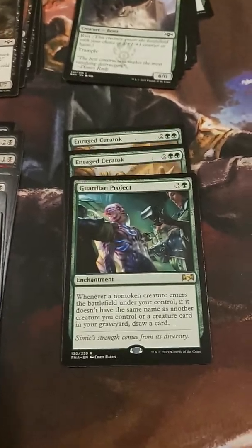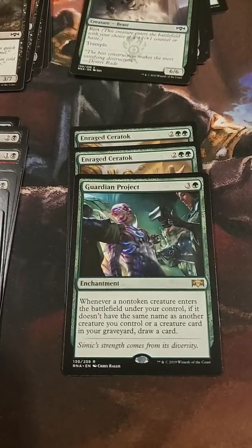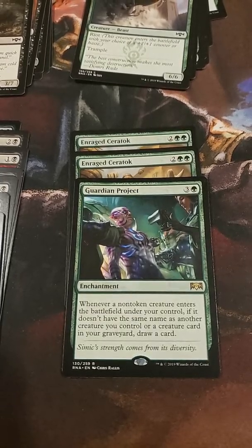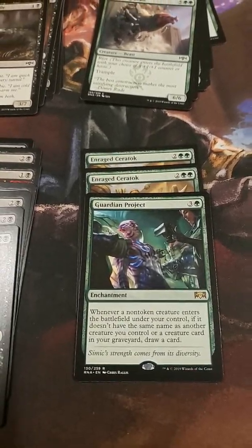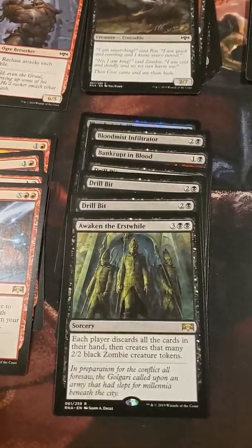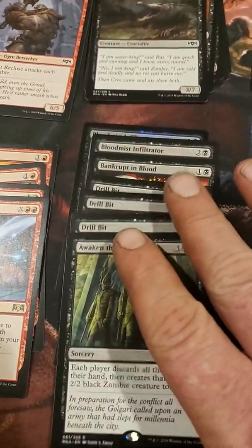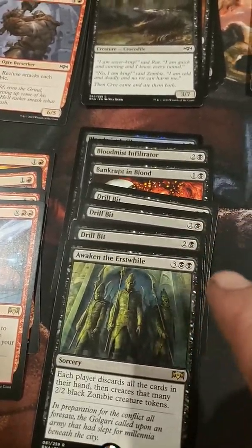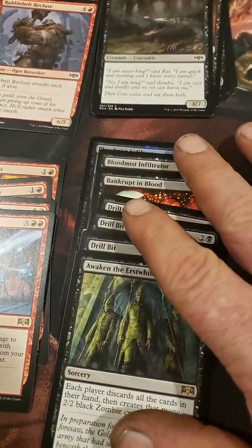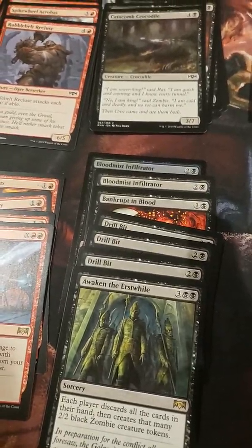Then, to go to the regular cards, I've got the Guardian Project. Two Enraged Ceratoc. Then we jump over to the Black, which is Awakened Nalus. Two, three Drill Bits. Brancorn Blood. And then I've got a Blood Mist Infiltrator times two, but one of them's a Foil.